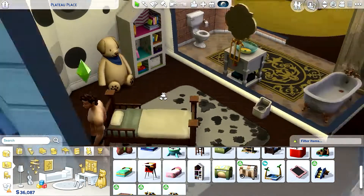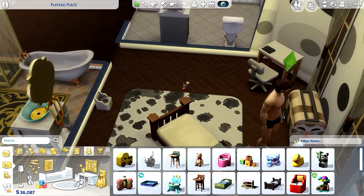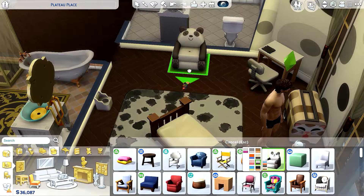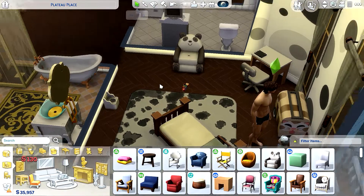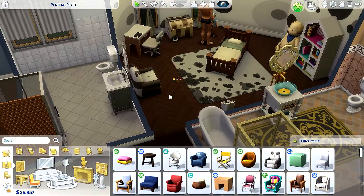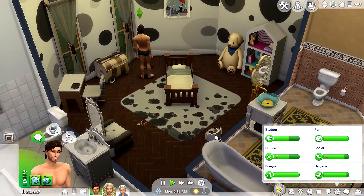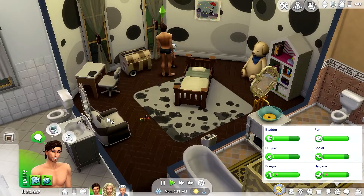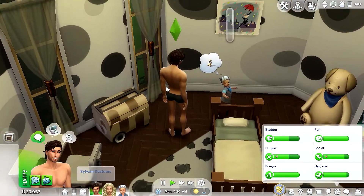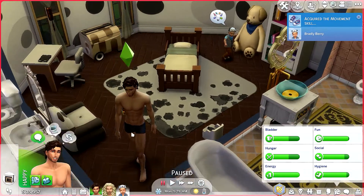Maybe a chair? This panda one is so adorable — we'll go with this. Look at that, it is so cute! This is how his room looks now — he's got a potty, a panda chair, and all the essentials.